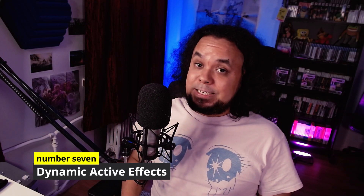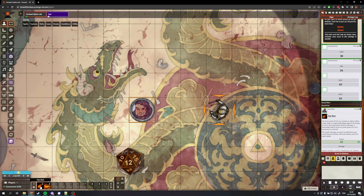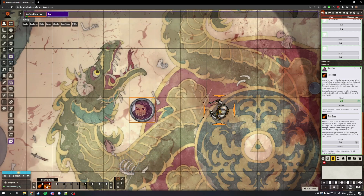At number seven, we have Dynamic Active Effects SRD. This is a very cool plugin that essentially adds a bunch of cool effects for your spells and features. For example, if you're casting a Firebolt at an enemy, it's going to play a little animation of a firebolt flying across the screen towards the target. It creates a lot of atmosphere and theme in your Foundry games. There are a bunch of other effects plugins in this area as well — comment down below if you'd like me to go into more detail about them.